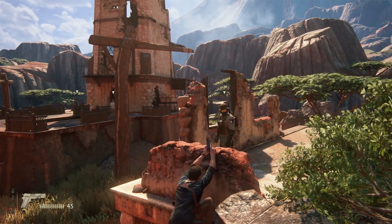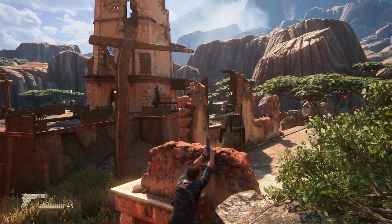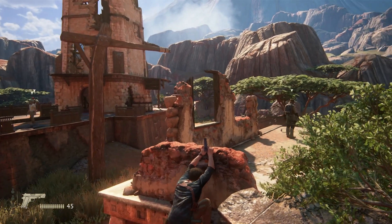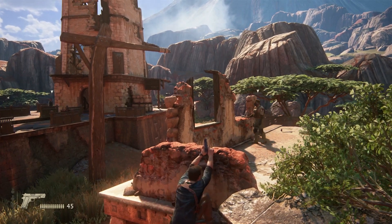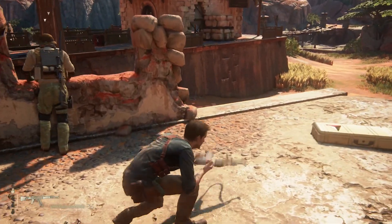What we're going to do is wait here until the sniper guy ends up leaning on the ledge just over there. We just want to make sure we don't get spotted because we need that stealth attack. Once he does that, we're going to get up, grab the assault rifle that's over in that corner, and also the grenade. Then we're going to get our stealth attack and use the rope swing to get our melee attack.